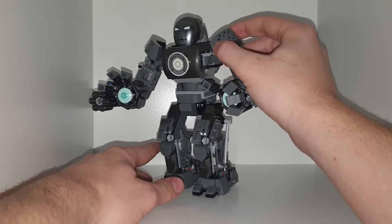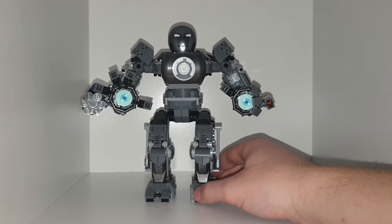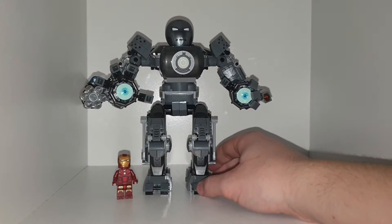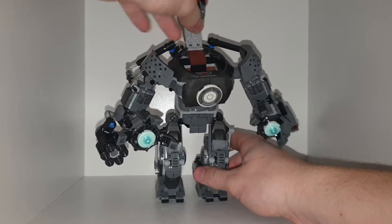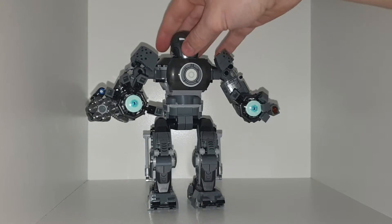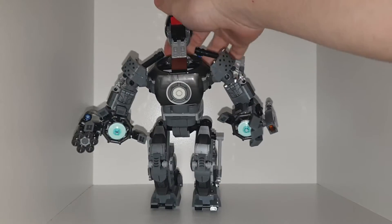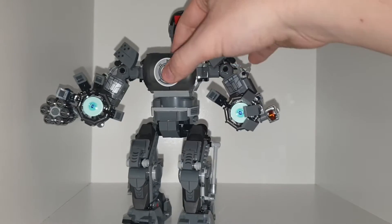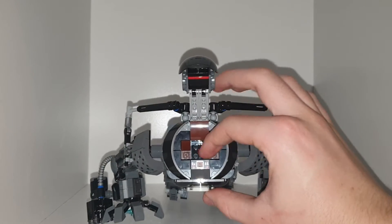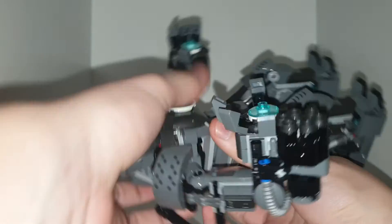We have some stickers here which I thought were bullet holes, but they're not. I thought this mech was only supposed to be a little bit bigger than Iron Man, but no, it's significantly bigger — I think the proportions are hugely out of proportion. We have a printed helmet piece up here for the main thing; it does look like the Iron Man Mark 1. If we open it up, we can get a better look at the inside and fit one minifigure in there. We have a nice print for the control panel.